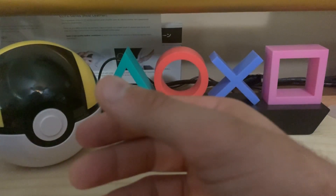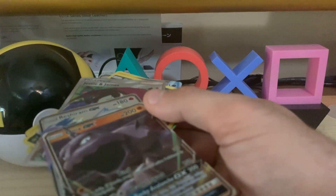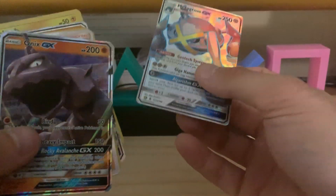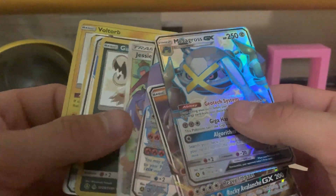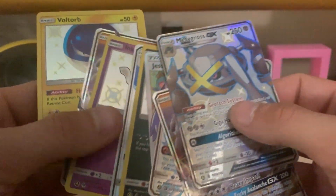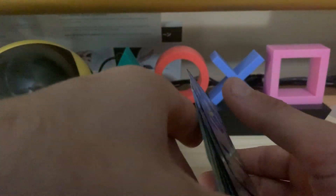Here are our pulls from the box: we have the Metagross Full Art Shiny, the Onyx GX, the Reshiram Shiny GX, Jesse and James Full Art — really happy I pulled that — Guzzlord Shiny, Glaceon Shiny Full Art GX — glad I pulled that — the Inkay Shiny, the other Onyx GX, and the Voltorb Shiny. That's the pulls I got in my Ultra Ball collection box.